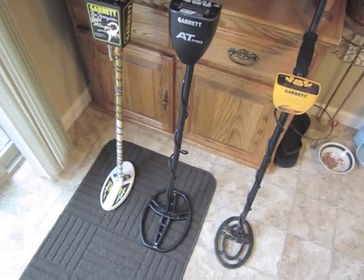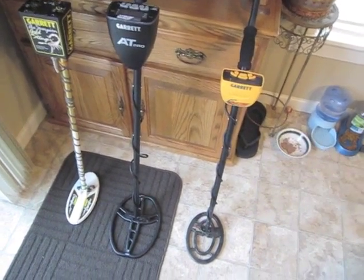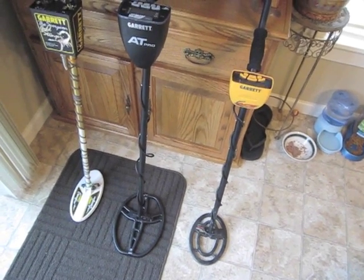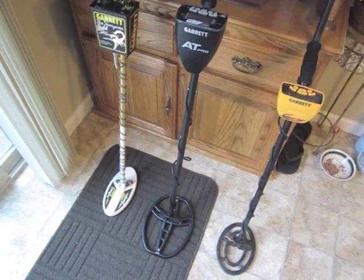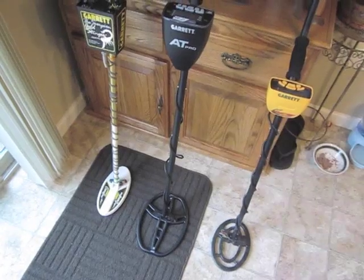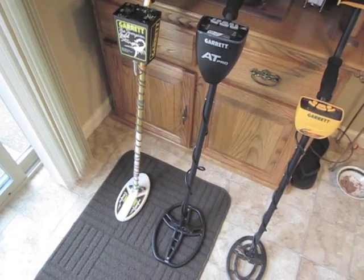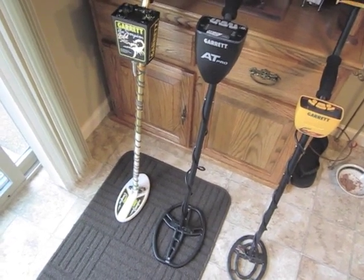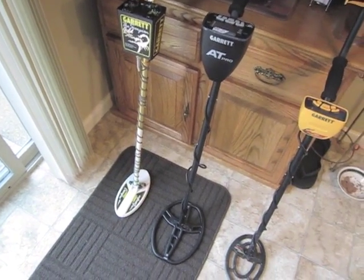The conclusion of my test is: the Ace 250 picked up the tiny little nugget in the air, but it's not good in hot dirt — will not pick it up. These two ground balance machines at 15 kilohertz pick up those tiny 0.1 gram nuggets just fine in really, really hot dirt — 91 out of 100 ground balance. The Scorpion is of course a gold prospecting machine, and the AT Pro will do just fine.